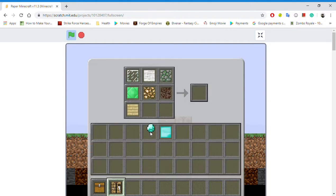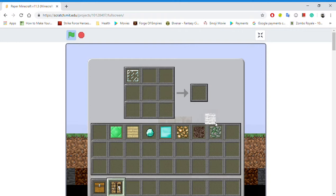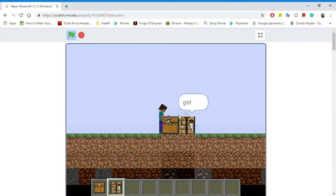There you go. Now you have all the duplicated items — the up to 9 slots. Now I'm going to be showing you what happens if you add a 10th item.